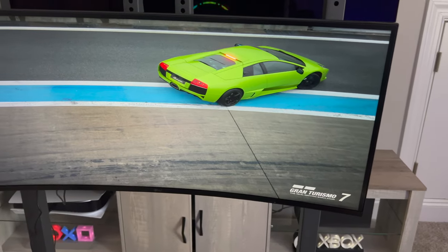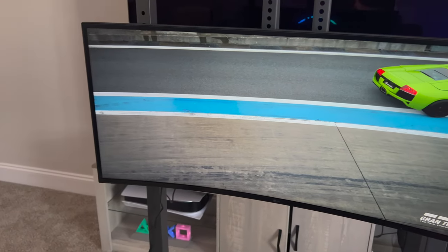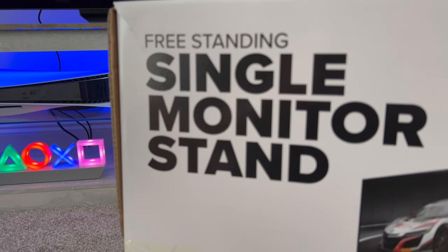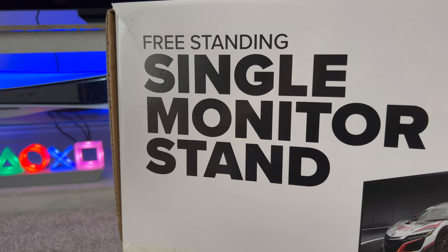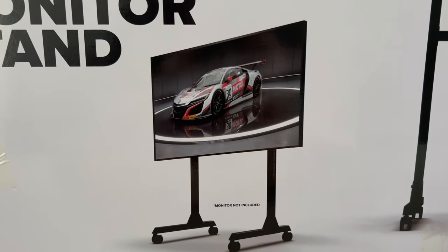Last but not least, one of the most important parts of your setup is the display. There are a few different ways you can go about this — if you have the right setup, you can use VR, a monitor, or a TV. Next Level Racing actually has a monitor stand they sell for $200, and you can sit it right in front of the cockpit. It supports anywhere from a 24-inch monitor or TV up to an 85-inch, so you definitely have options.